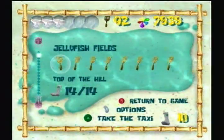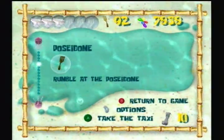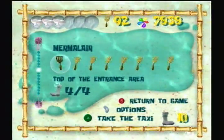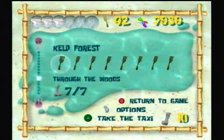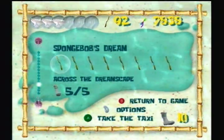Bikini Bottom. Jellyfish Fields. Downtown Bikini Bottom. Goo Lagoon. Poseidome. Rock Bottom. Mermalair. Sand Mountain. Industrial Park. Calp Forest. Flying Dutchman's Graveyard. Spongebob Stream.